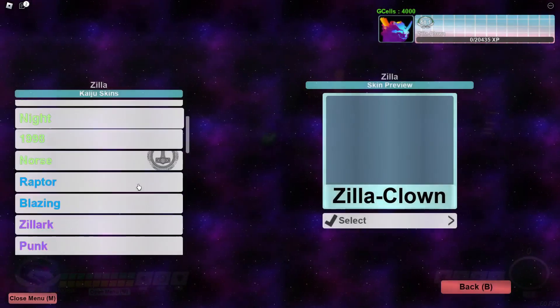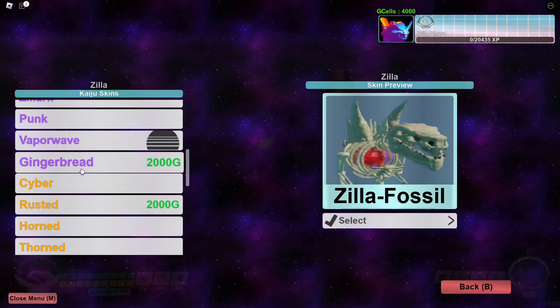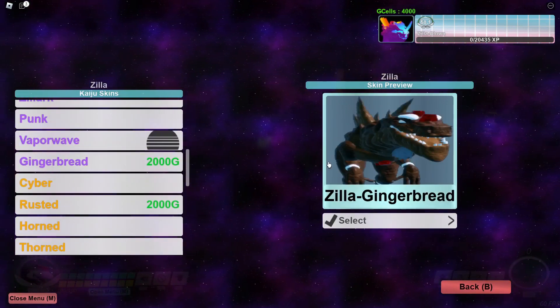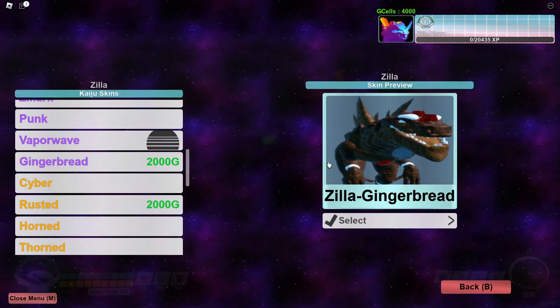Let's see what we have for Zilla — Gingerbread Zilla. This is the one we've been seeing in the teasers, so that's pretty cool.